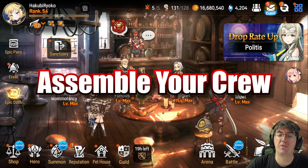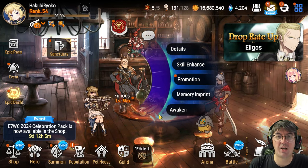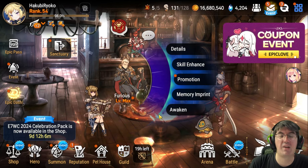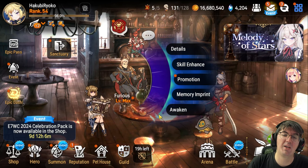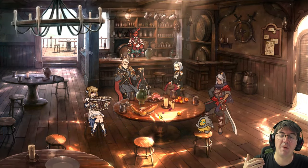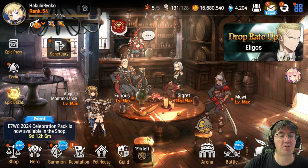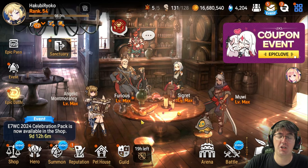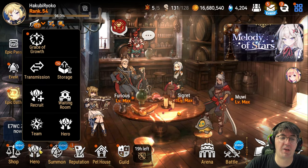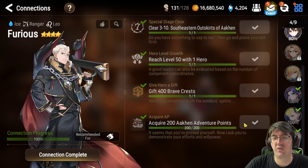Now let's talk about each of the characters on the team and how to acquire them. First up, we're going to talk about Furious. Furious is going to be our primary defense breaker and is also going to help us cheat on having good quality gear because he gives a bunch of critical hit chance to the team. He is super, super good in my opinion. You always need a defense breaker — it will make the runs so much easier and your farming journey so much better. In order to unlock Furious, you need to pull him from the game's gachas, or you can get him for free through the game's connections menu located under Hero in the lower left-hand corner. Hit Recruit, go to Connections, scroll down, find Furious, complete all of his little mini side quests, and the character is yours for free.